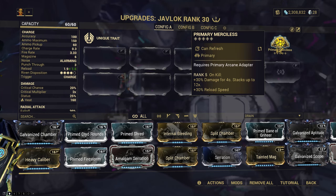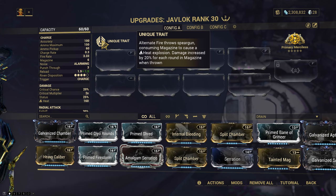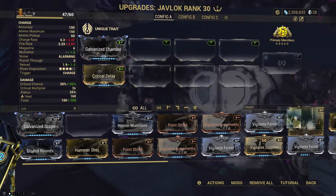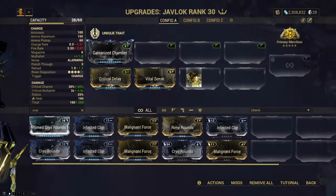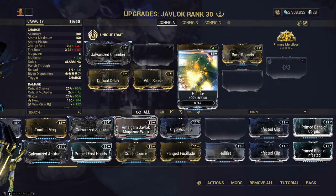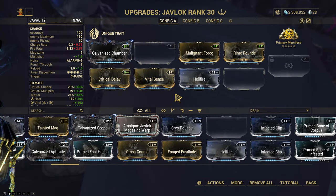I guess we start off with Merciless. We're gonna have to try this out — Chamber. I have a feeling we're gonna need crit. Crit damage is probably a good idea as well. Let's run viral for now. Yeah, let's boost the heat. I'm not sure, so let's go give it a try.